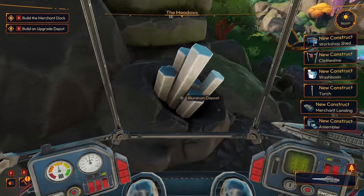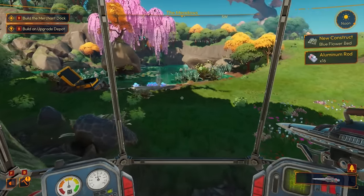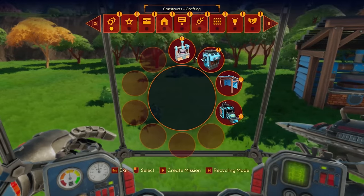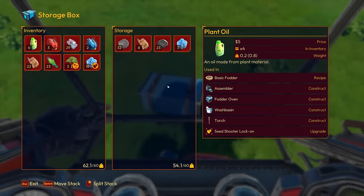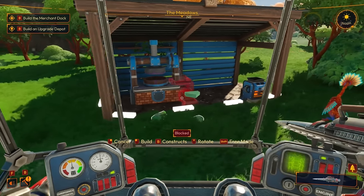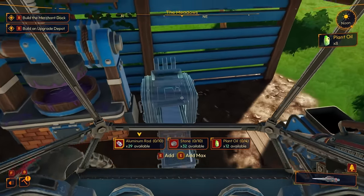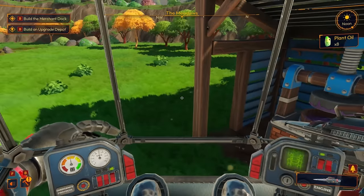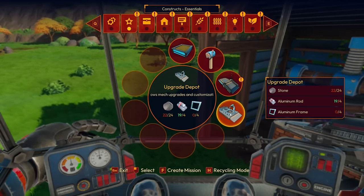We learned something but we already knew that — silly bugs. I think we have what we need here. We just need some stone, and we'll be a little over-encumbered but that's okay. Now we can go ahead and get the assembler built. Let's add all available resources — perfect. We need four aluminum frames for the upgrade dock.